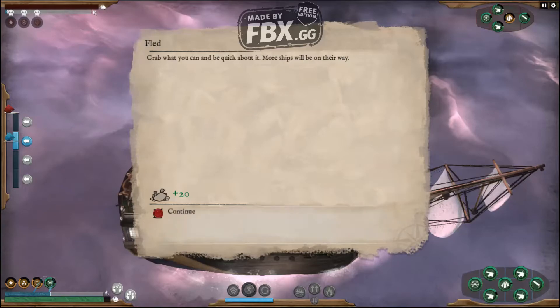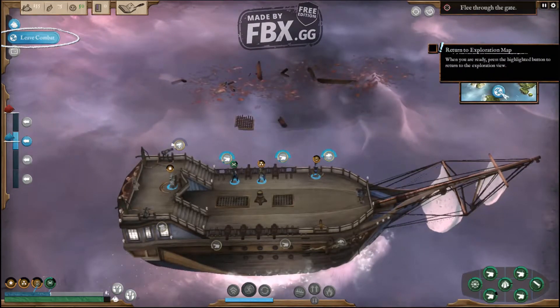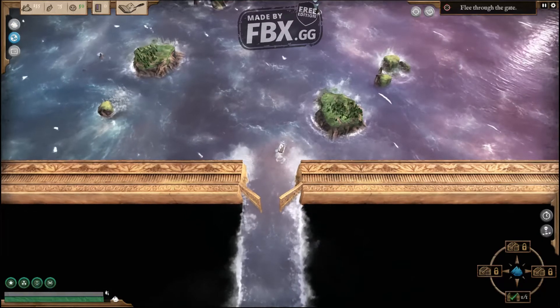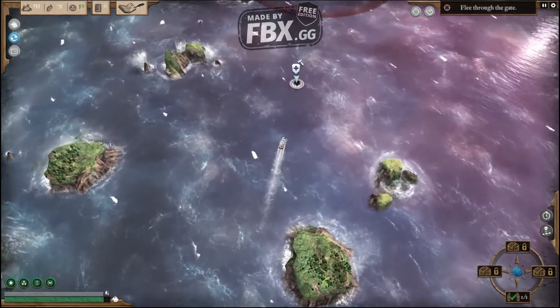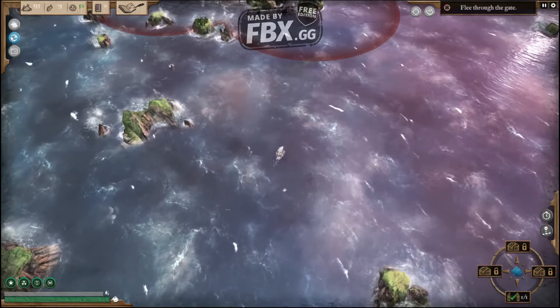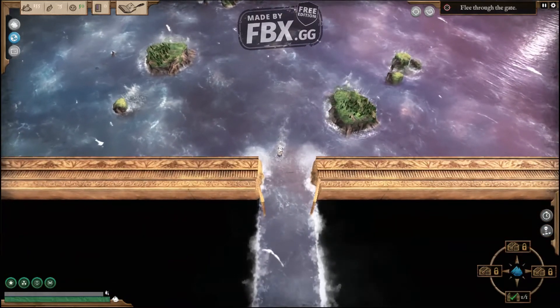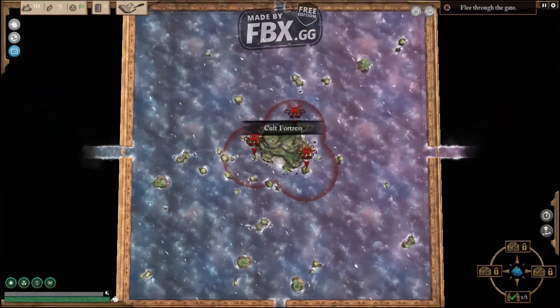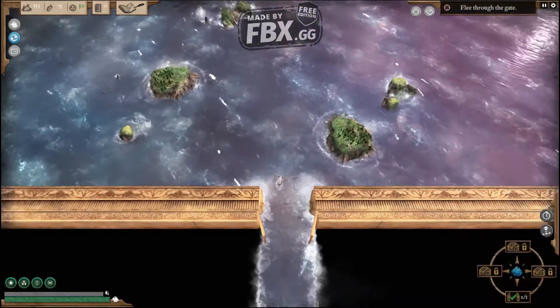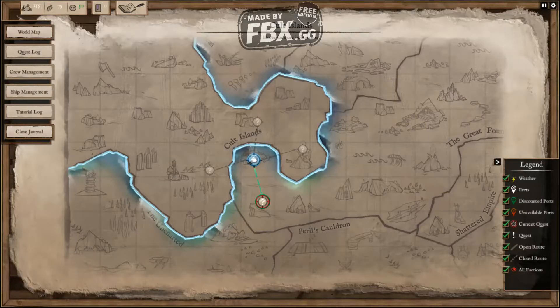More ships will be on their way. Now we took a little bit of damage, so what we're going to do is leave combat. Before we leave the area we're going to come back over here to grab this — and watch down here. Boom! That's what that stuff does: it repairs your ship, 10 points. Now double check — the area is clear. So what we're going to do is leave. We only have one place to go, so we'll click that and we'll deal with them later.